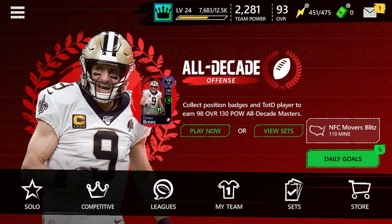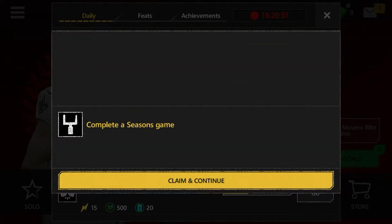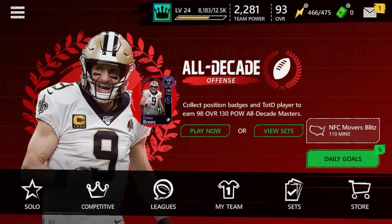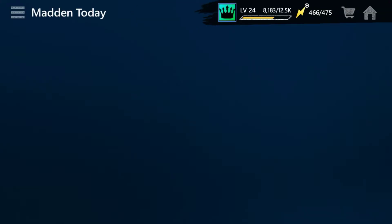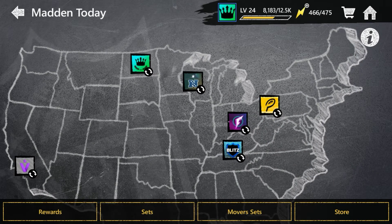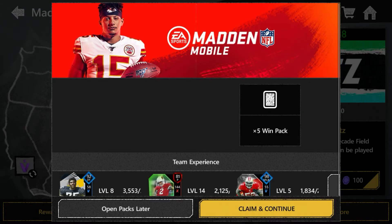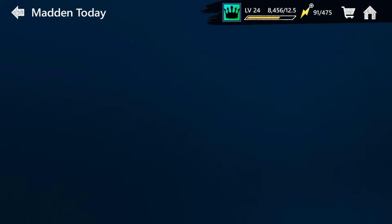You guys should like and comment if you want me to do coin methods — if there's any coin method you want me to do, just tell me and I'll help you out. Also, make sure you do the Team of the Decade because you could pull 85s on it, which is a good chance, and it's gonna help you. For Dez Bryant it was really easy.